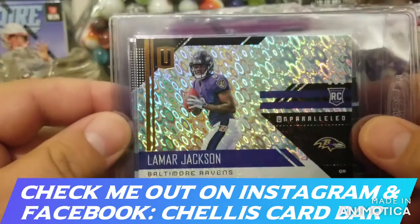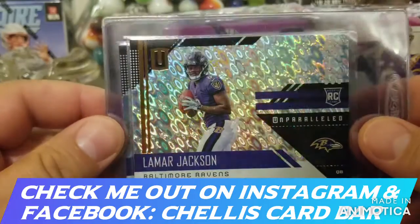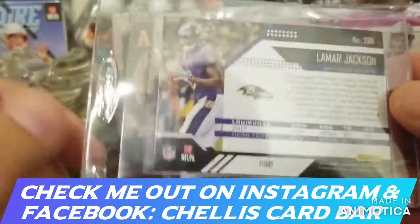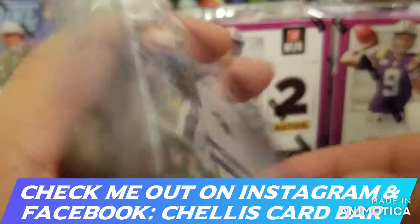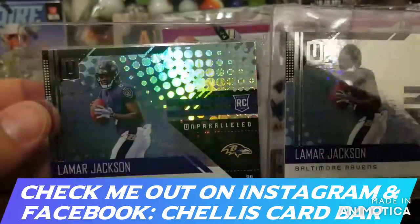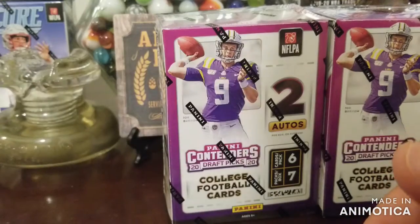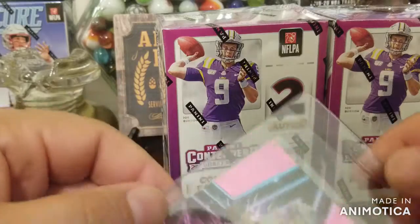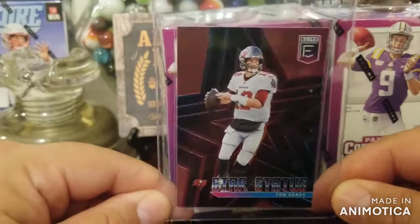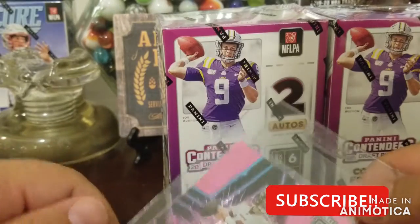A couple recent purchases of mine. I'm super high on this card — I think it's a little underrated right now. This is the Lamar Jackson Rookie Unparalleled — this is the Flight parallel. These are the base ones and I'm going to be sending those in for grading. You can get the base for 15 bucks or something like that right now. I also pulled this Tom Brady Star Status pink out of a fat pack — probably going to send that one in to get graded too.